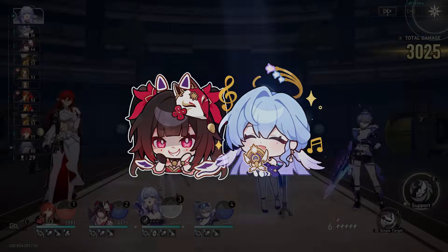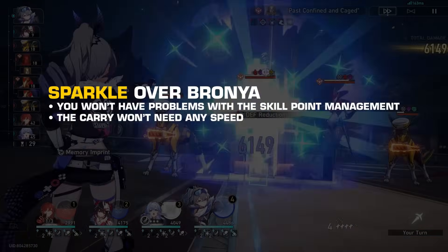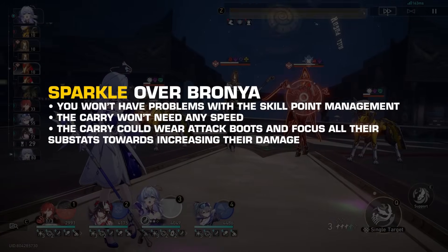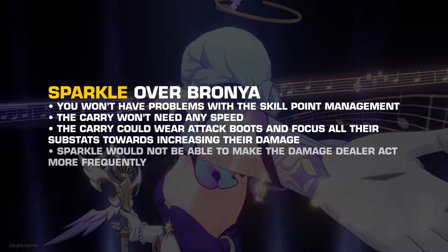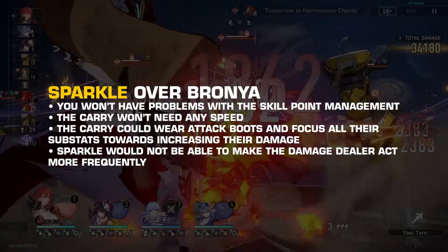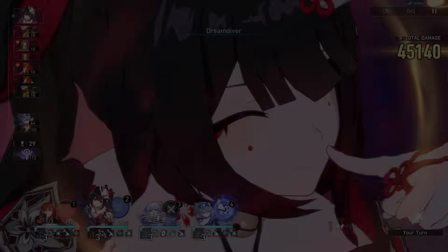By using Sparkle over Bronya, you won't have problems with skill point management. The carry won't need any speed at all — they could wear attack boots and focus all their substats towards increasing their damage. However, Sparkle would not be able to make the damage dealer act more frequently, meaning weaker synergy with Robin's additional attacks.